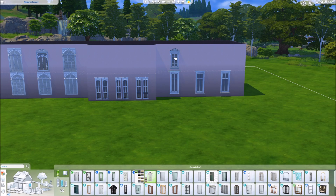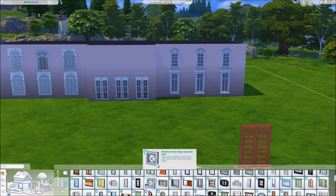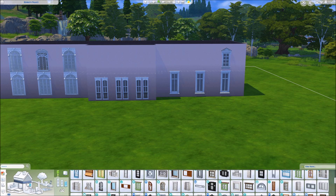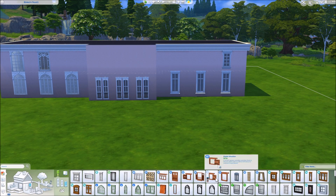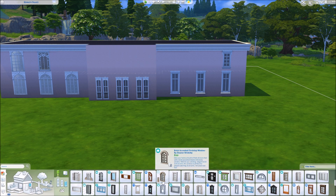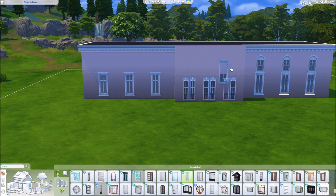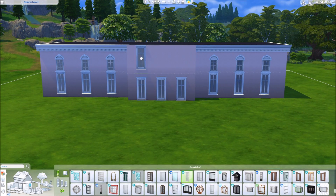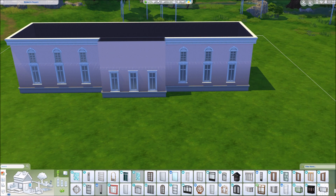I thought this is like such a distinct baroque kind of style, which is also possible to build in the Sims in my opinion. I just thought this would be so iconic because it's like the only pink castle, palace building that I know of. You should definitely check it out — it's beautiful if you're ever in Germany and in Düsseldorf particularly. This is one of the most beautiful castles that we have, in my opinion, if you are into the baroque kind of style of castle.